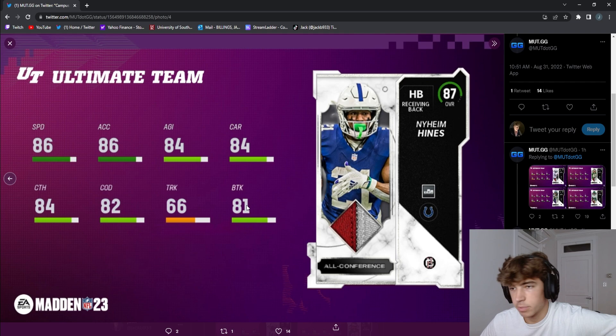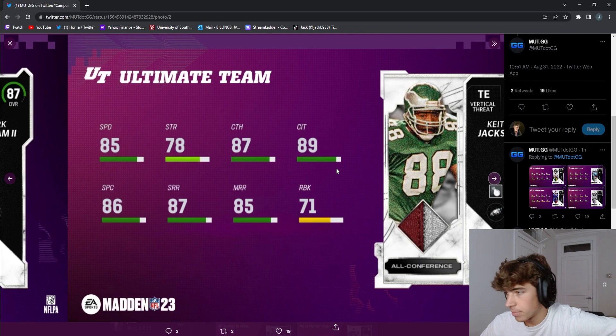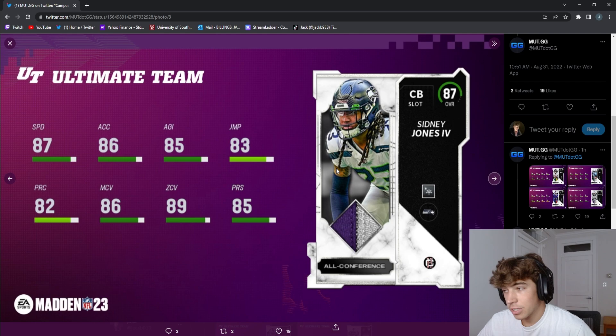Mark Ingram 87 is solid — he's short and elite, which is pretty cool. Keith Jackson is another tight end, always useful because you get three of them in certain formations. If you want to run three tight ends you can, and you can always put them at fullback too — and that's Eagles chem. Sydney Jones actually looks pretty good, especially if you want to build a Seahawks theme team. You get that free 88 corner.